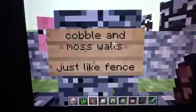There's also cobblestone and moss stone walls. A slime got in — I wonder how he got in. It's just like the fences.